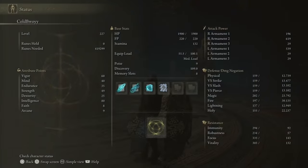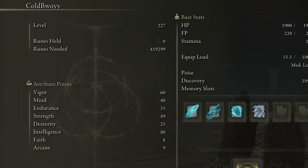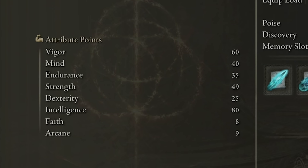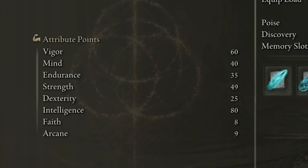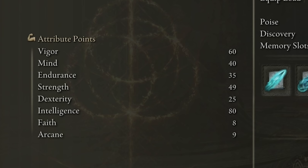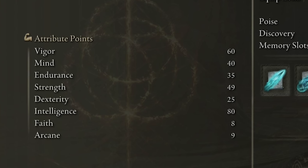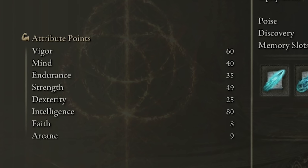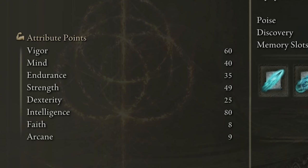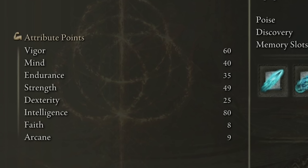I do want to show you my stats first — I'm currently level 227. For attributes: Vigor at 60 (health is extremely important, especially playing up close), Mind at 40 (we use focus points to cast spells so Mind needs to be high), Endurance at 35, Strength at 49 — you need at least 48 Strength to use the Fingerprint Shield. Dexterity 25, Intelligence 80 (our highest attribute on this build), Faith 8, and Arcane 9.